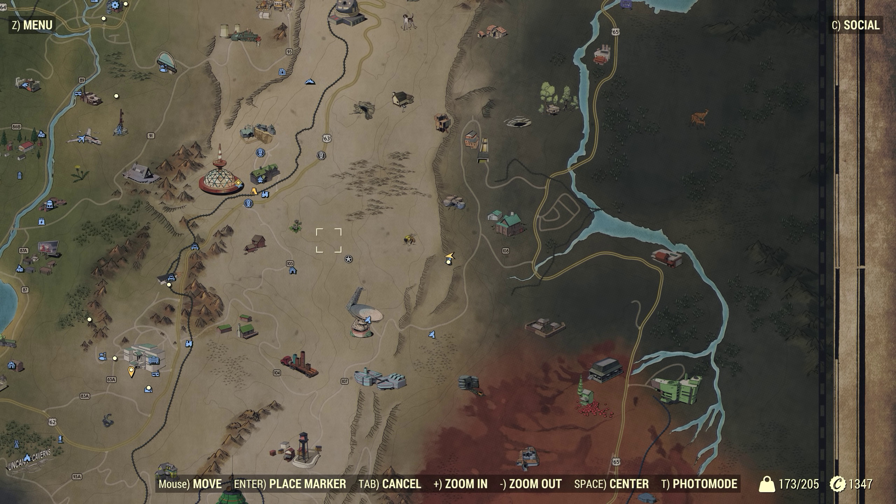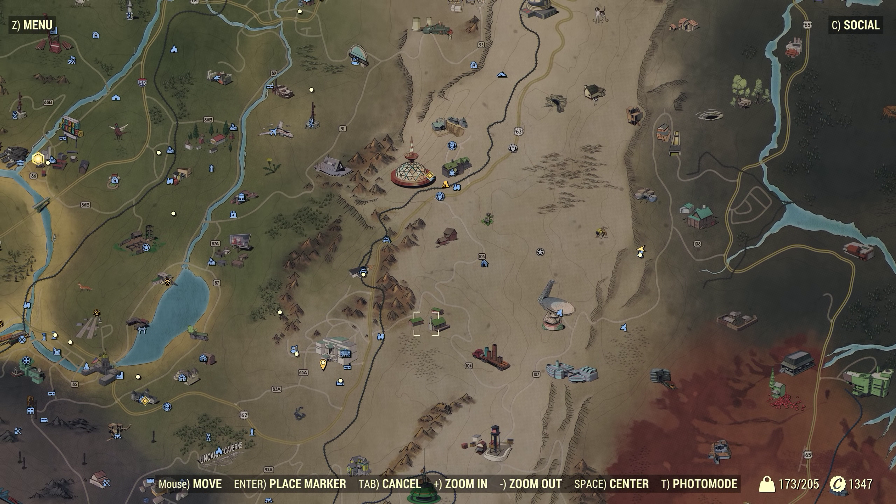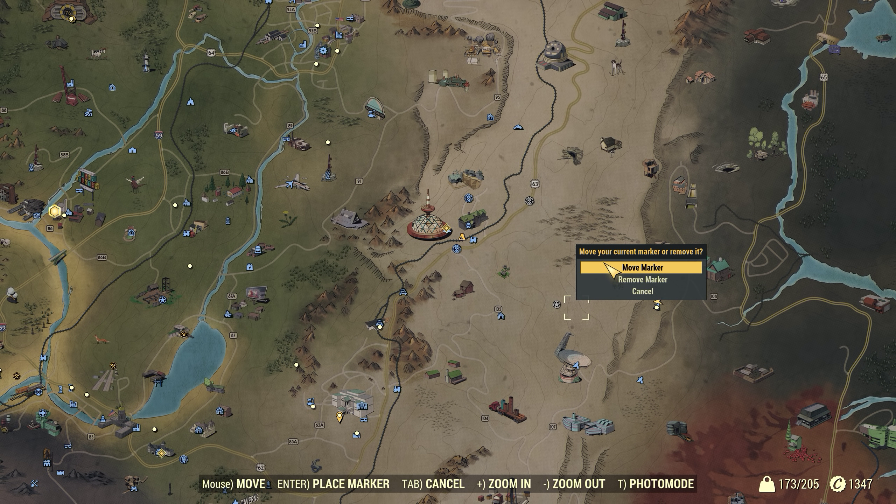Hello everybody and welcome back to Fallout 76. We're over here by Sugar Grove and we're heading back towards the Top of the World. On the way we'll go past Site Alpha. There's somebody else here as well. Let's set a marker so we know the direction and then we can get up that way.